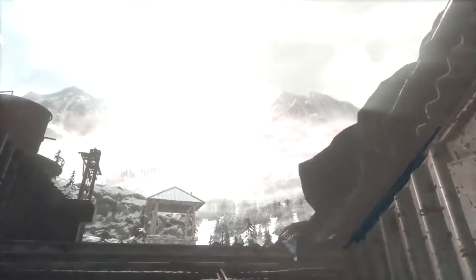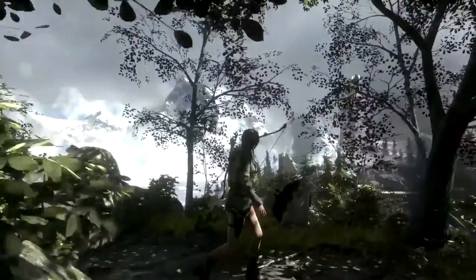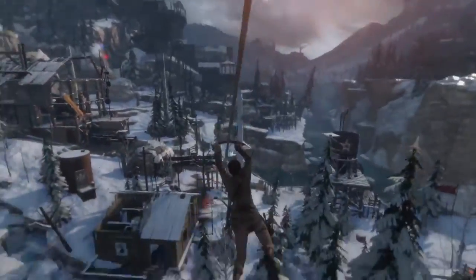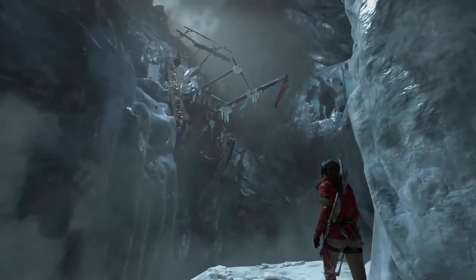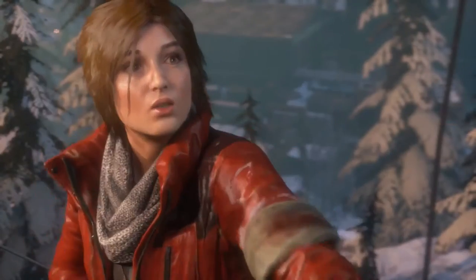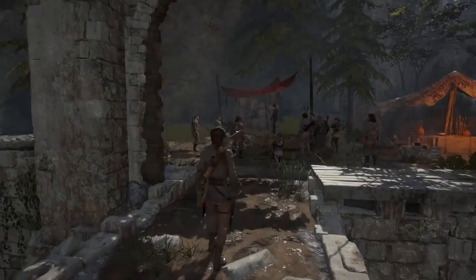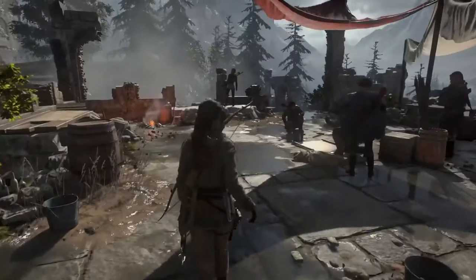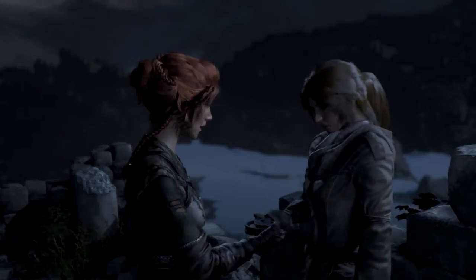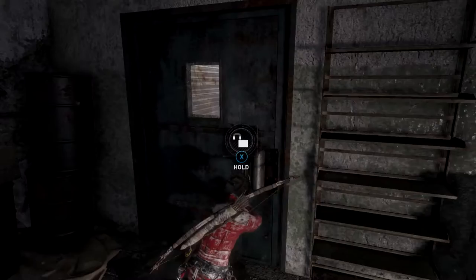The hub spaces in Rise of the Tomb Raider are two to three times larger than the biggest hubs in the previous game. In these vast spaces, Lara can discover challenge tombs and accept missions from local inhabitants known as remnants. Helping allies not only rewards Lara with valuable experience points, but can also earn her access to new areas, items, and abilities.